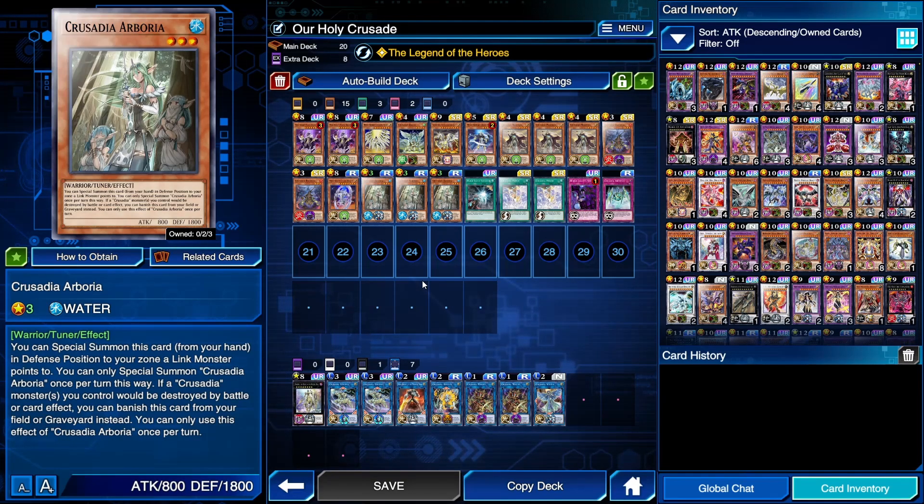Arborea is a tuner monster — for some reason there is no Crusadia synchro monster. If a Crusadia monster you control would be destroyed by battle or card effect, you can banish this card from the graveyard instead. That's a really good effect — it means you can play Dark Hole in Crusadia. Crusadia is already a pretty good going-second deck, though most people don't because you kind of need your opponent's monsters there so Equimax can steal their power. But it's definitely an option for a more defensive Crusadia build.